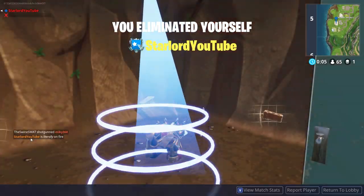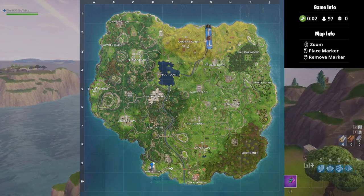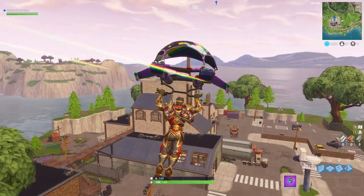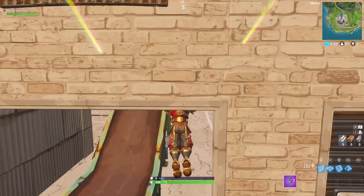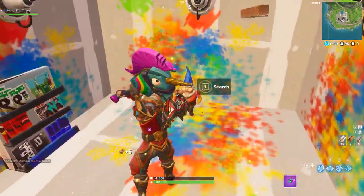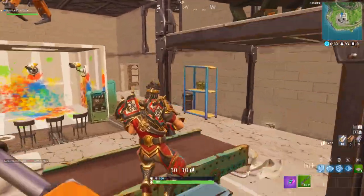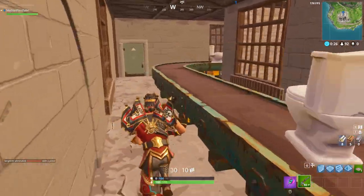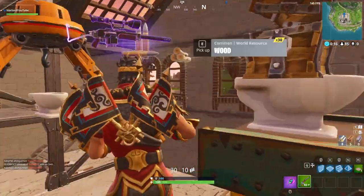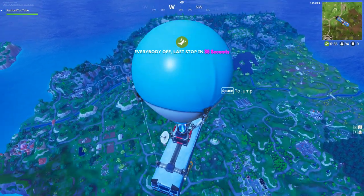The next location is a bit of a pain — it's at Flush Factory, on the left-hand side of the map, where pretty much nobody goes. Once you're here, go through the main entrance by the two trucks, through this little depot area, and inside head to the back area where there's a painted toilet testing area. Destroy the toilet and right behind it is the gnome. You probably won't find anyone else here — I only found one person, and even the nearby Junk Junction was totally empty.